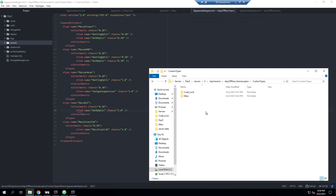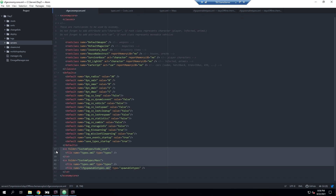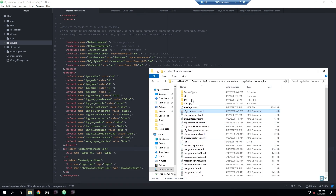This is also very helpful in case your types.xml gets overwritten by a server update. I recommend copying your custom types folder to a backup location, and the same for your cfgeconomycore.xml file since we modified that too to add the custom folders. Always keep any file you modify backed up to your desktop or somewhere else, just in case it gets overwritten by an update.